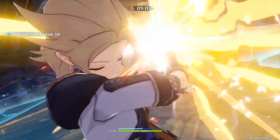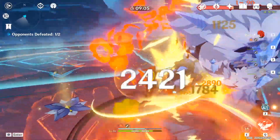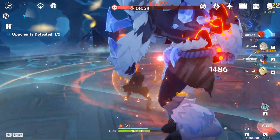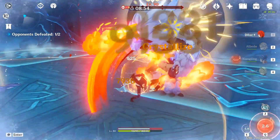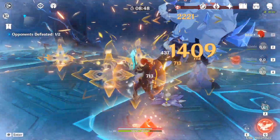This is the first layer of the RNG. There are 5 in total. What's the second one? Well, that's getting the main stat you want in certain pieces. The pieces with variable main stats are the Sands of Eon, the Goblet of Eonothem, and the Circlet of Logos. For simplicity, I'll call them Sands, Goblet, and Helmet.